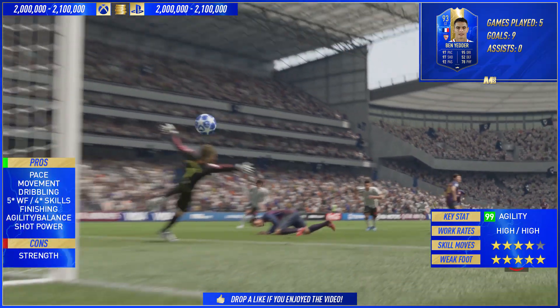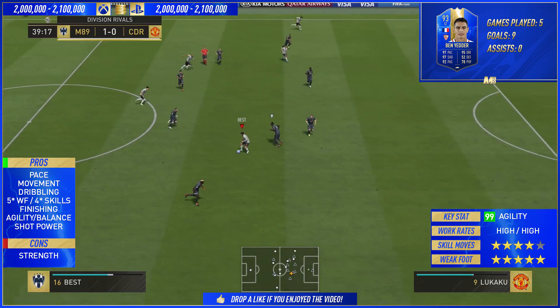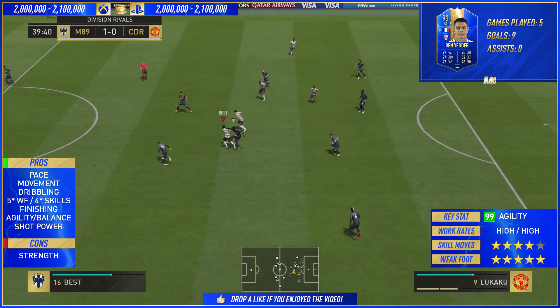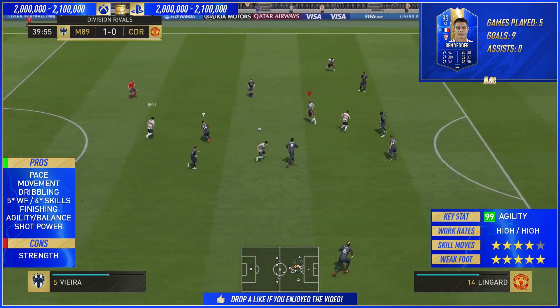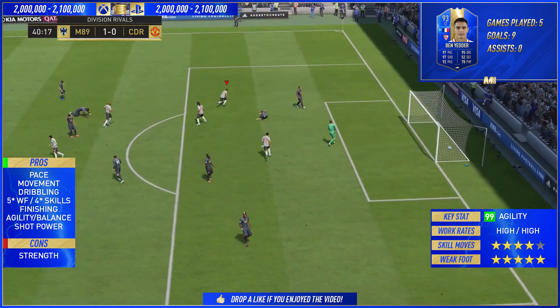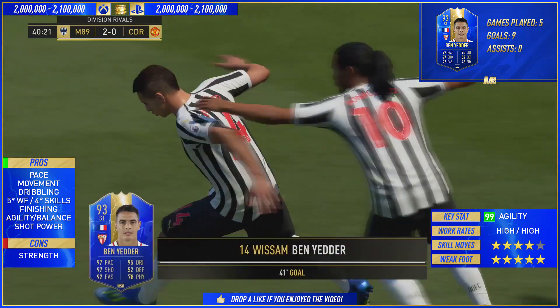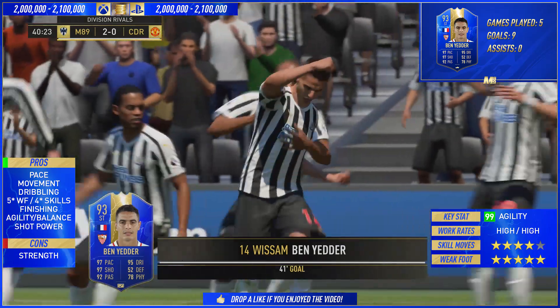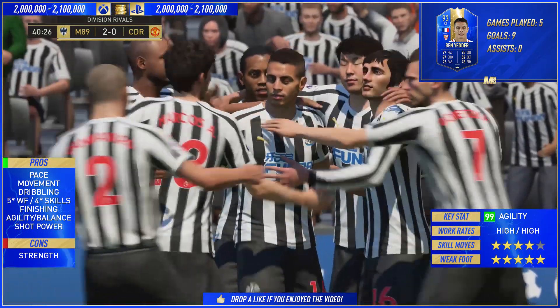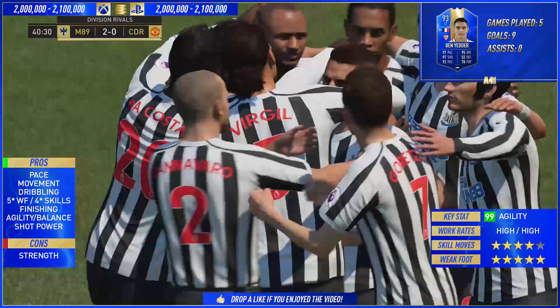In terms of the rest of his pros, you've got the movement. With high-high work rates you're always up and down like a yo-yo, and his movement is fantastic because he's never marked. Just look at that run in behind — I didn't have to trigger that, he did it automatically. I love high-high work rates on this game. Ben Yedder gets into position and scores the goal first time on his weak foot.